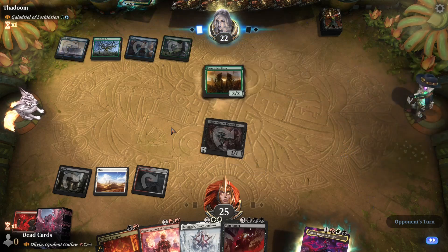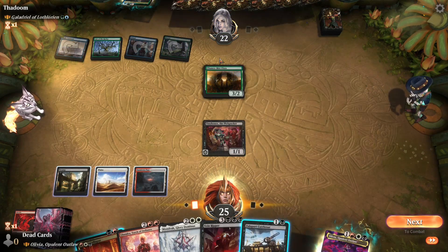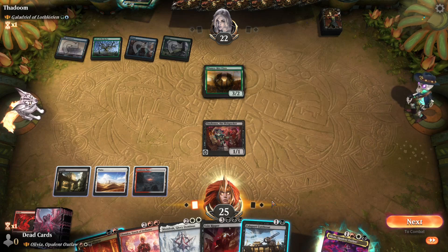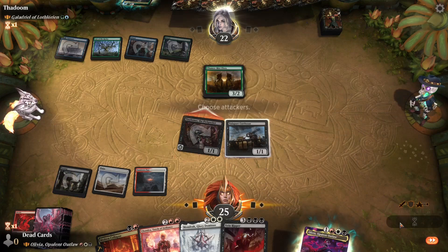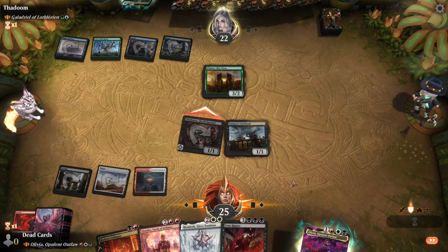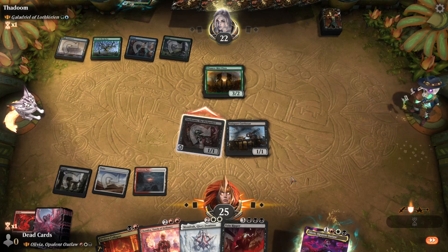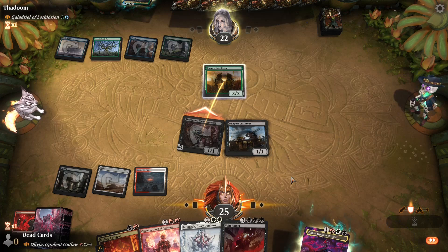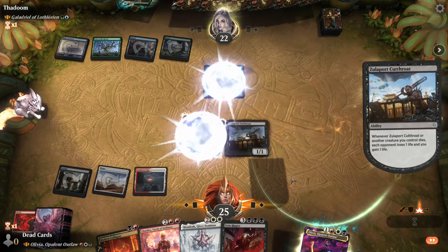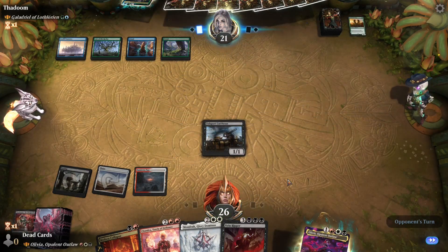Another land. Whenever you scry — I only have one green source out, so sadly not enough. Let's see if they block. I definitely want to block that — just think of my graveyard. I'll take the one damage to keep my scrying machine up. I think it's huge — it's just to scry one time, basically.